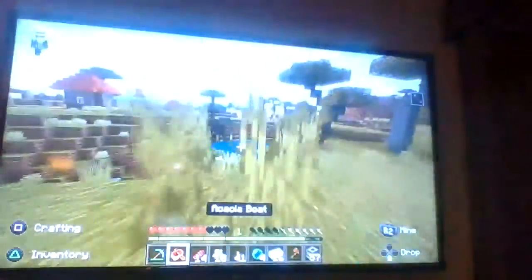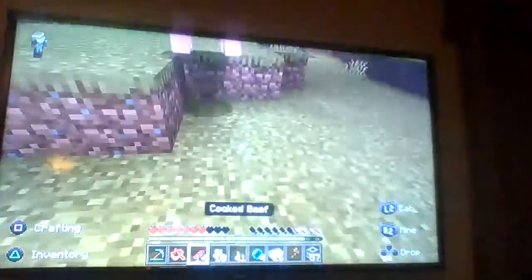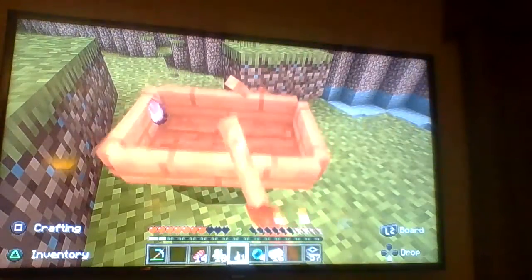Let's say a pig or chicken is running away and you need food. A helpful tip is to get the chicken into a boat — just attack it into the boat. Then you can attack it safely. I broke my axe though, so I'm going to get some stone. Same thing works for chickens, except I already killed it.